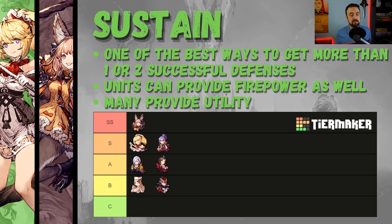On defense you don't necessarily know who you're going to be fighting, and the ability to sustain during a fight or at the beginning of the next fight is really crucial to getting multiple defenses. The best way to get more than one defense in my opinion is sustain. You might get lucky in your first fight, but most of the time — especially against a guild on par with you — they're going to do damage, so even if you win you'll be beat up.